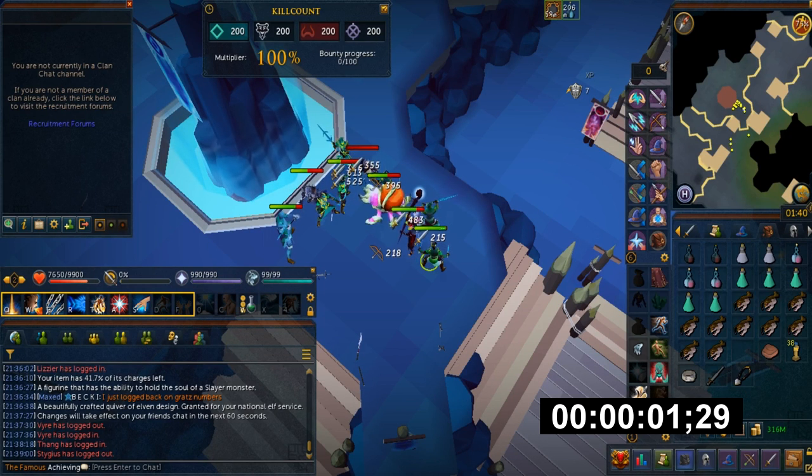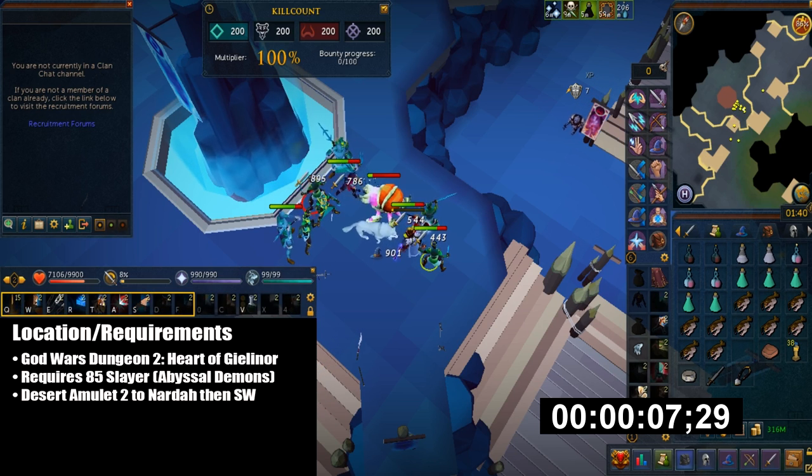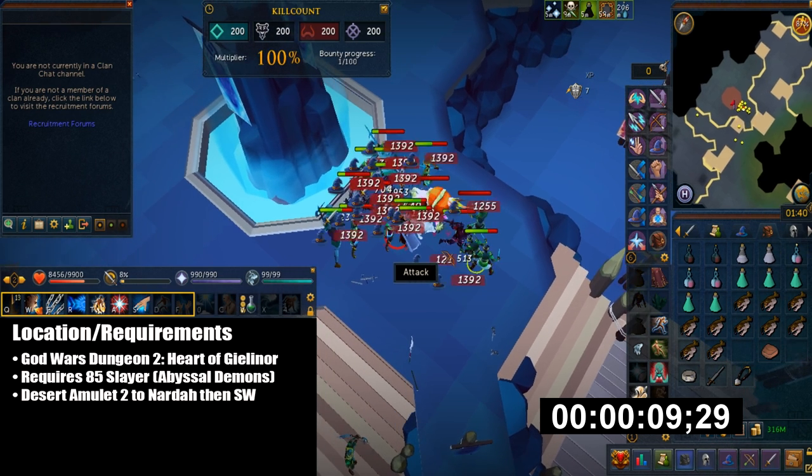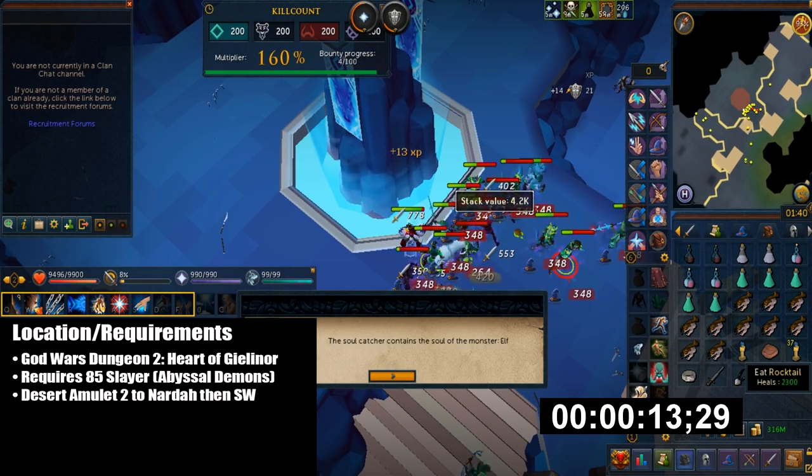Hello YouTube. Today I'll be showing you a God Wars Dungeon 2 combat training guide. This is basically the Heart of Gielinor. It requires 85 Slayer because that's the highest level slayer creature it requires, which is Abyssal Demons.